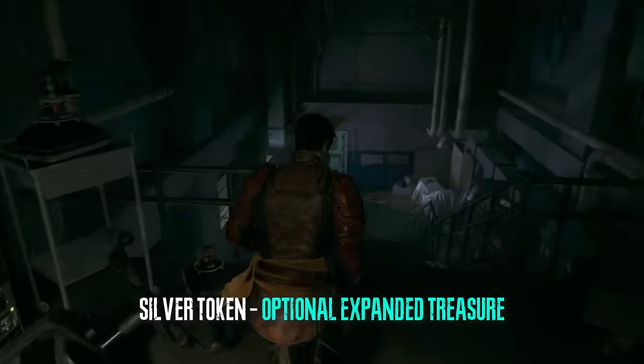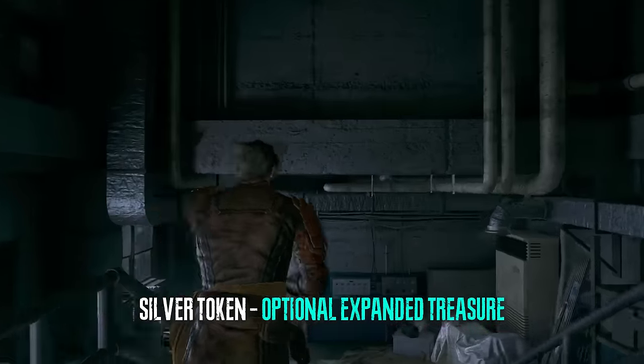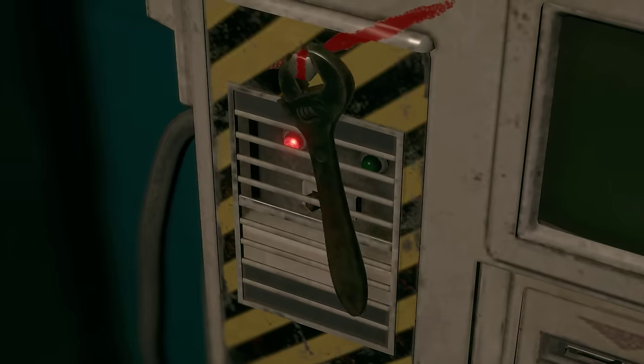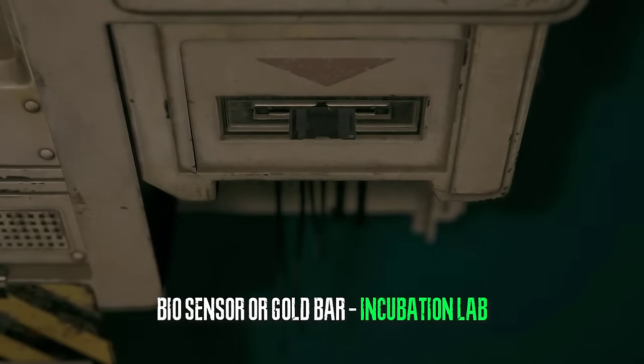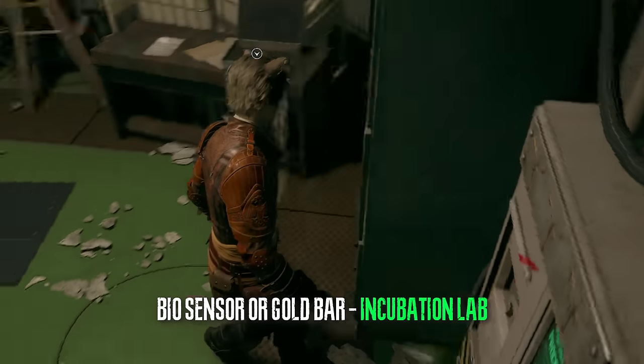In the systems area we can acquire an optional treasure DLC. After you kill the regenerator and acquire the wrench and use it, you can get the biosensor scope, or a gold bar if you already have it.